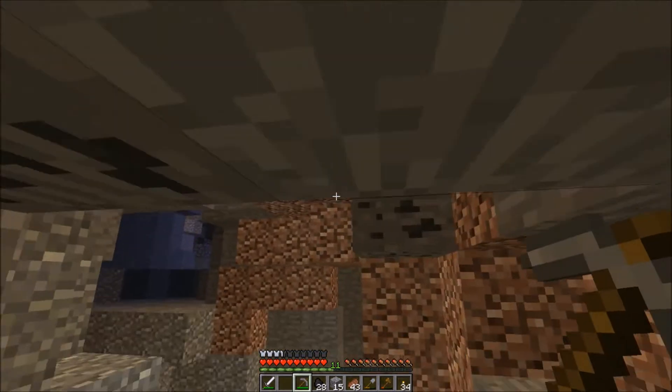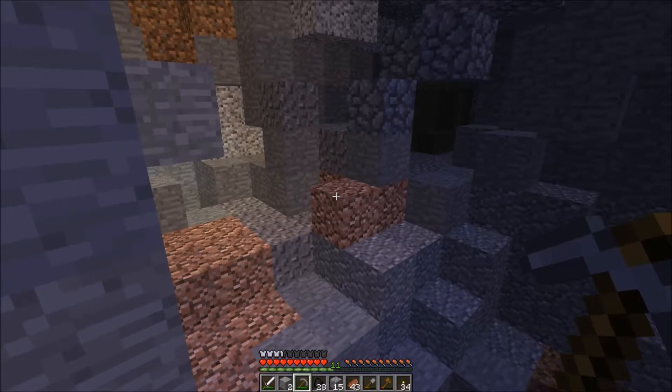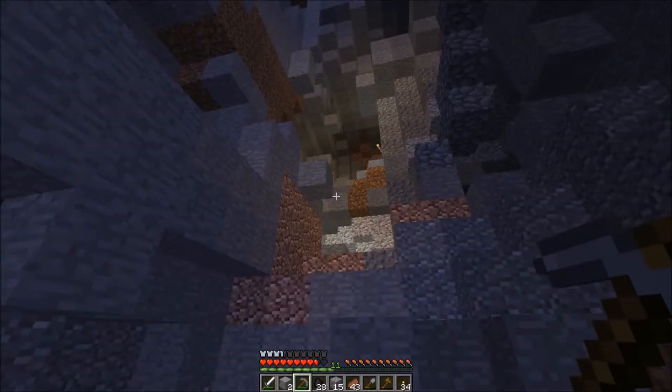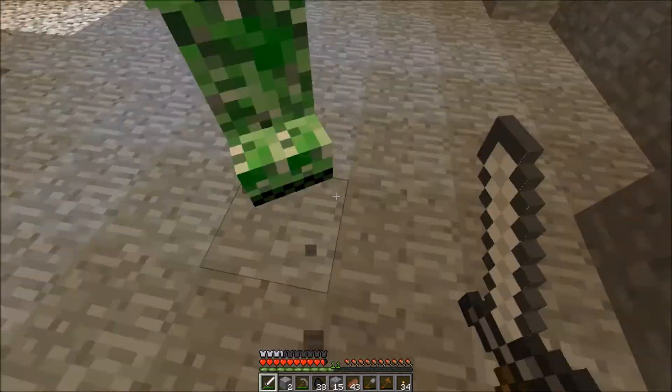I think what I want to do for our home or our base — I want to make some sort of village, like with a lighthouse on the coast and a boat. Maybe sort of a harbour-y sort of place. Oh hey, creep. He's such a creep.